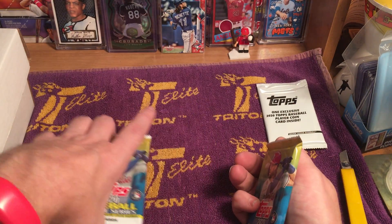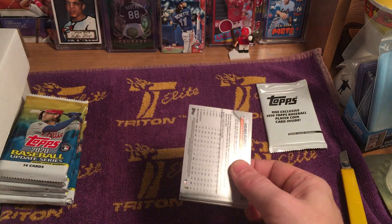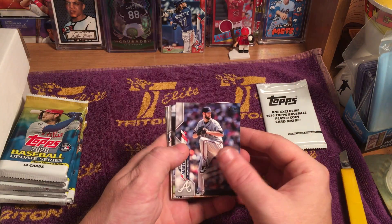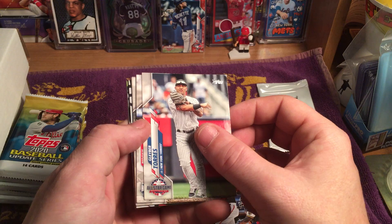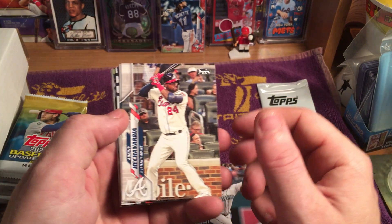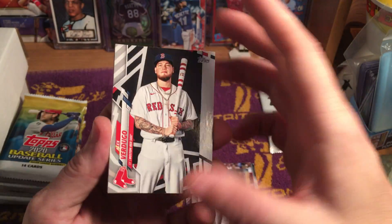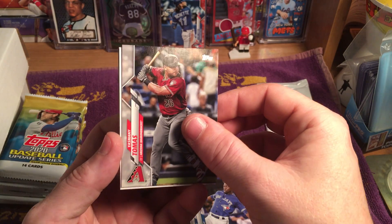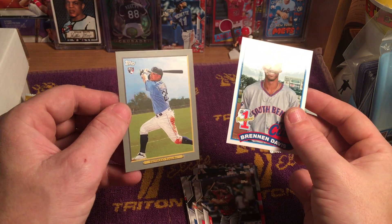Saving those coin packs until the very end. First pack: Chris Martin, Hunter Renfroe, Jared Walsh, Wilmer Flores, Gleyber Torres All-Star Game, Mookie Betts All-Star Game, Nestor Cortes, Danny Echevarria, JV — Justin Verlander, Alex Verdugo — that is a cool looking card, it's not a short print but it kind of looks like it is. Jonathan Davis, Yasmany Tomas. And our insert cards: number one prospect Brennan Davis of the Cubs, and Yoshi Tsutsugo.